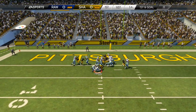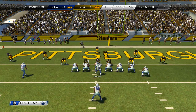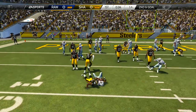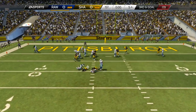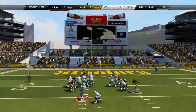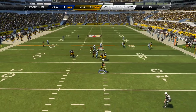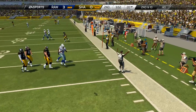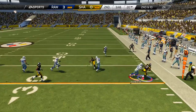We try a QB sneak — nope, that didn't work. Second and goal, we try to run off the left side but CJ gets swallowed up in the backfield. I think that was Deacon Jones. Third and goal, I get swallowed up again — I am having a lot of trouble scoring at the goal line. I take my three points; I'm not going to get greedy. My defense is playing well and I just need to make sure I don't make stupid mistakes.